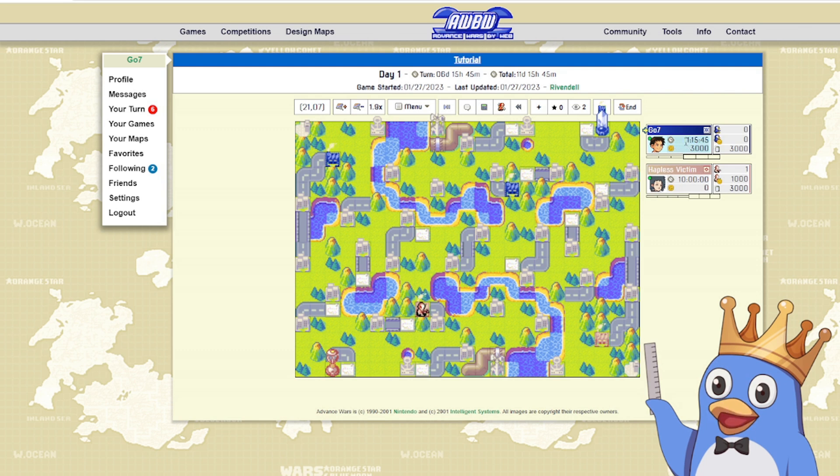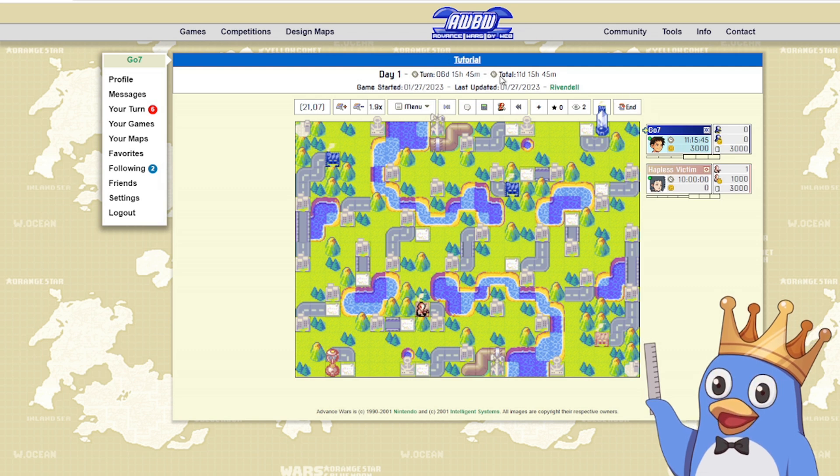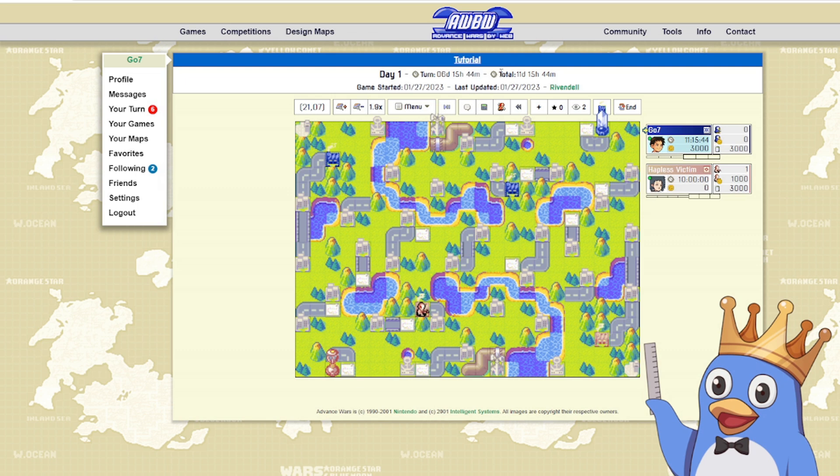Over here we have your clock — in this case it's reading 11 days, 15 hours, 45 minutes, and this is your total clock. There are two kinds of clocks: a turn clock and a total clock. They both deduct from the same pool, but the turn clock is the one that usually ticks down. If the turn clock runs out, it will end your turn, and if you run out of total clock entirely you'll lose the game.